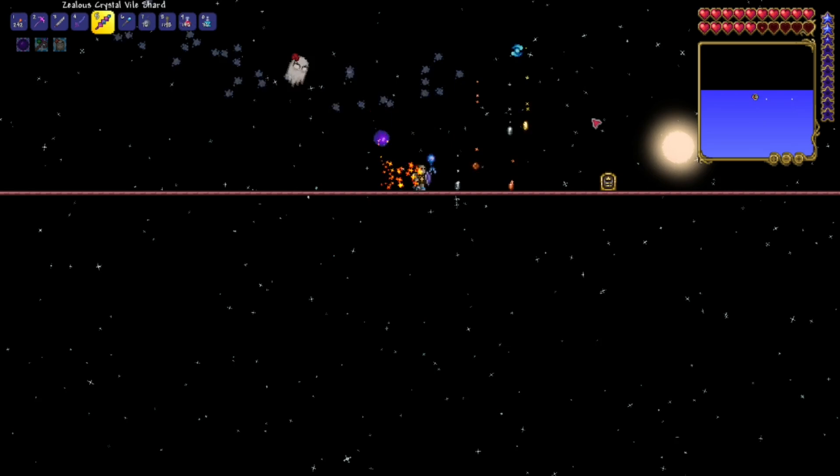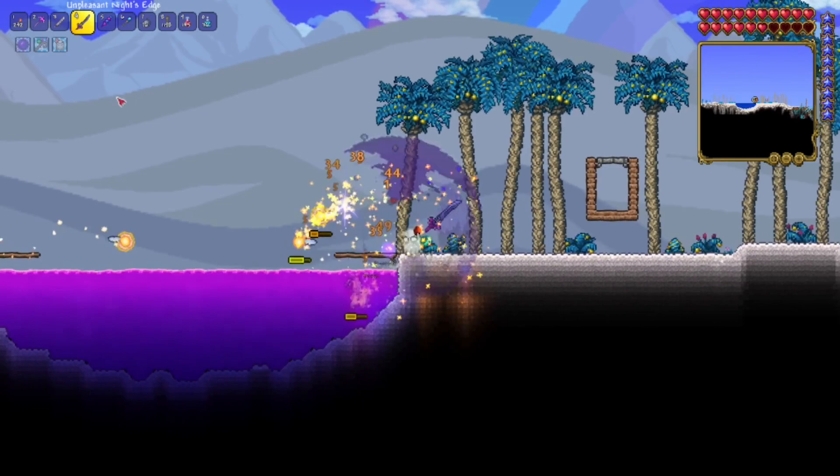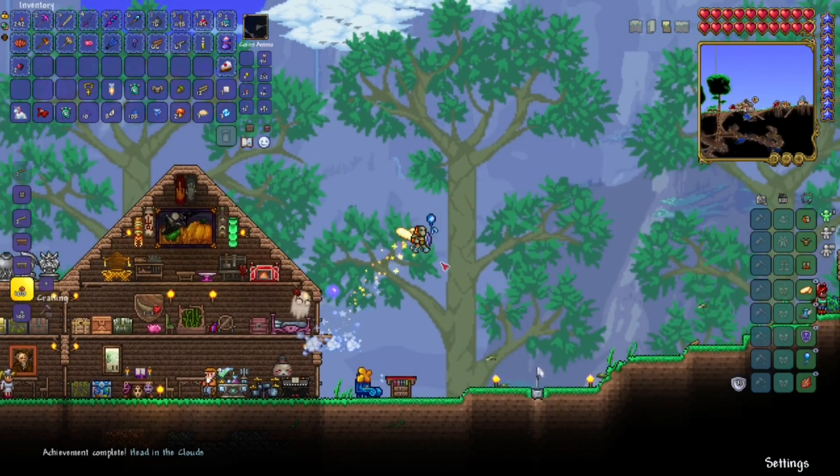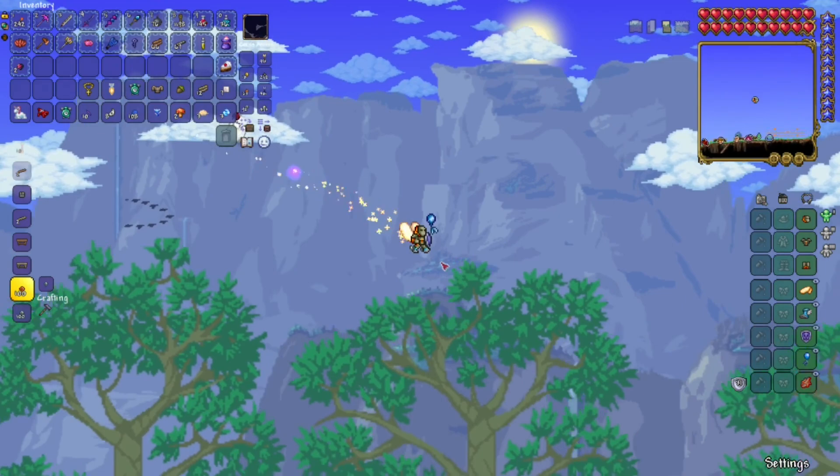And to get the Fairy Dust, we just killed a ton of Pixies. It took a while, but it worked pretty well. After that, we just made the wings. These are actually pretty awesome, just because I can now fly a whole lot higher. And you can just kind of float down if you want to, so you can really stretch out how far you can go.